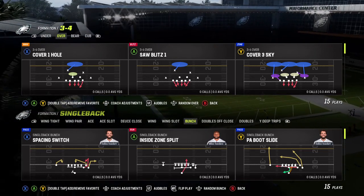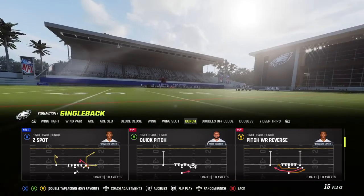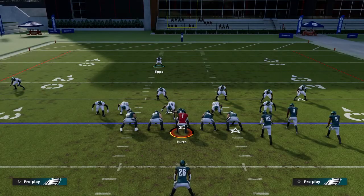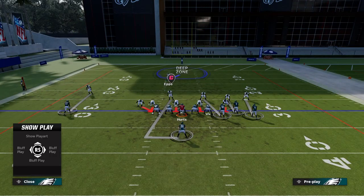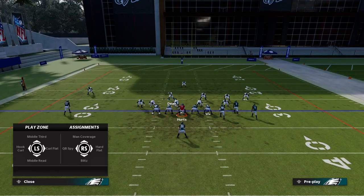The blitz is called Saw Blitz One. I'm running it against Deuce Close with the running back blocking. Basically all you have to do is crash your D-line outside. This is what it looks like — you crash your D-line, and you're going to use this guy here. If you know that they're blocking the running back, you want to put this linebacker in a mid or deep zone.